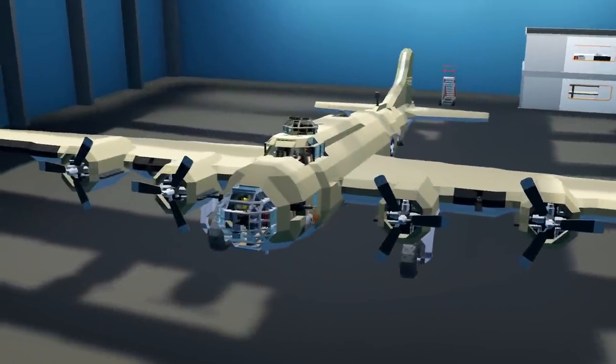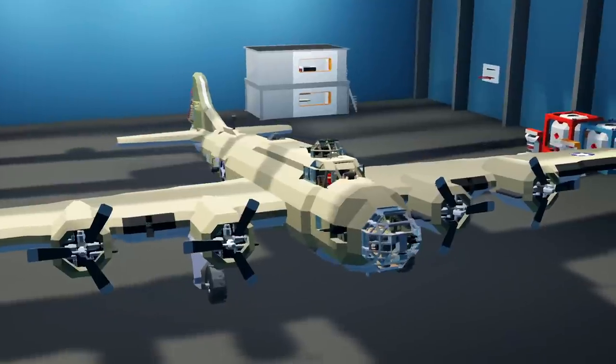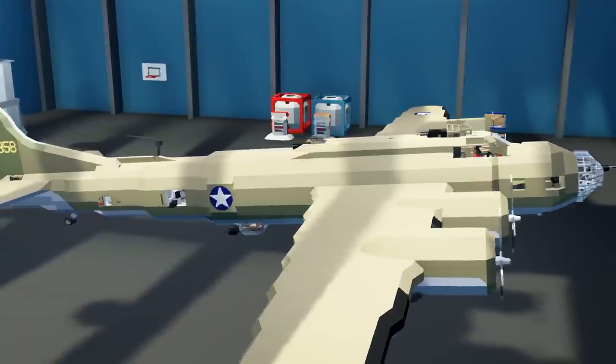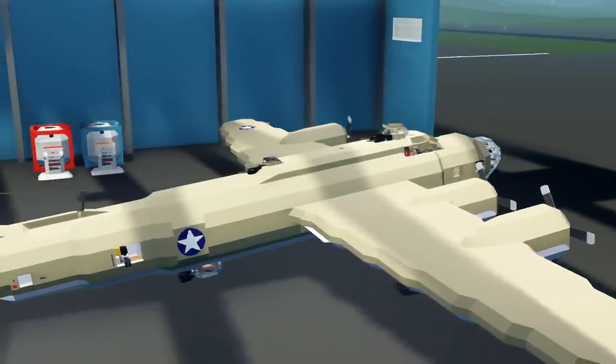Hello guys, welcome back to another Stormworks search and destroy video. Today we are checking out this B17 once again — you guys have already seen this one if you've seen my previous video — but today we're going to go ahead and attack my island and bomb Frantic Lighthouse.